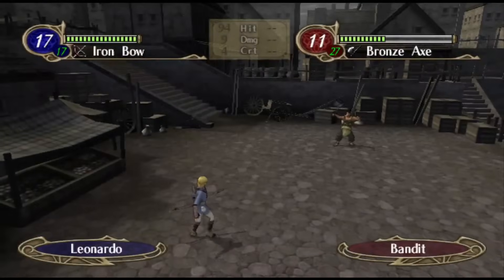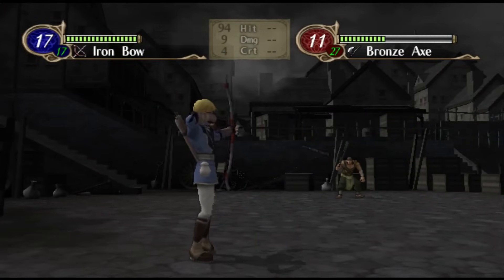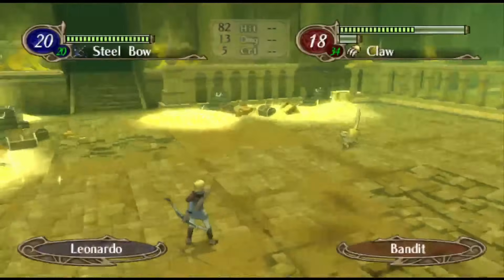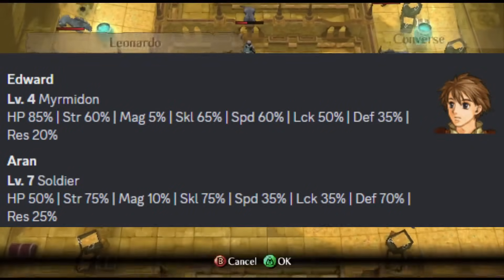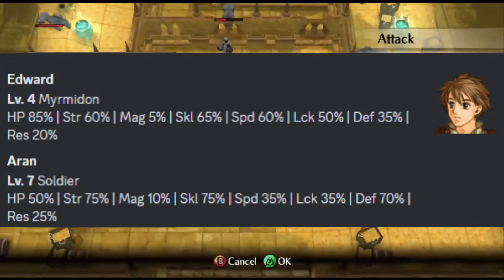Leonardo from Fire Emblem Radiant Dawn is a unit that I find fascinating. On the surface, he appears to be the run-of-the-mill Bad Archer, the sort of thing that you get out of Gordon or Rebecca or Will or any number of other terrible early-game archers. While low bases are not a unique attribute amongst the Dawn Brigade, at least Edward and Aaron have really high growths so that they can trick you into thinking they are an investment project.